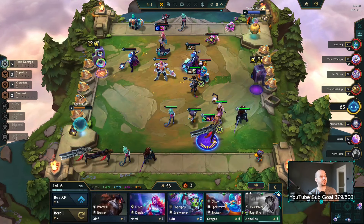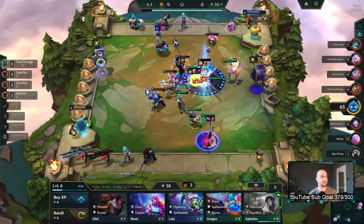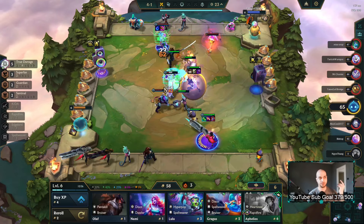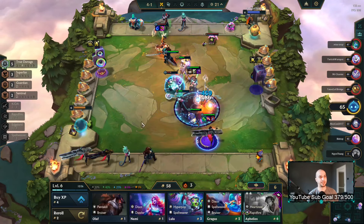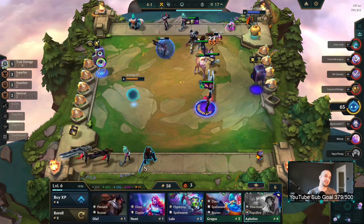If I get Golden Ticket I can go for Akali three — that's the nice thing about it. I can roll for Senna now and then essentially AFK until level eight where I can roll for Akali three if I get Golden Ticket.